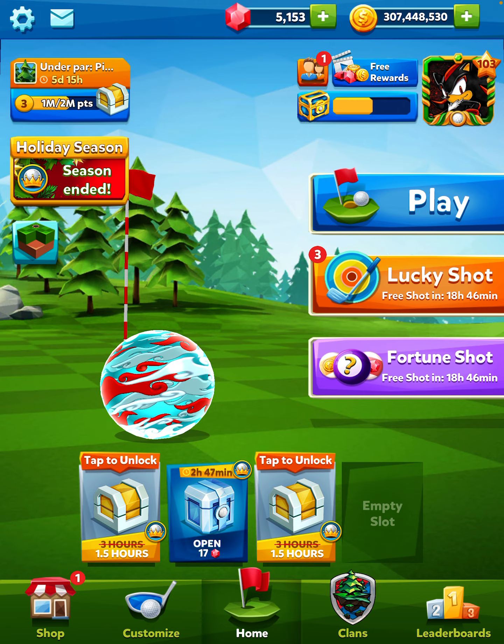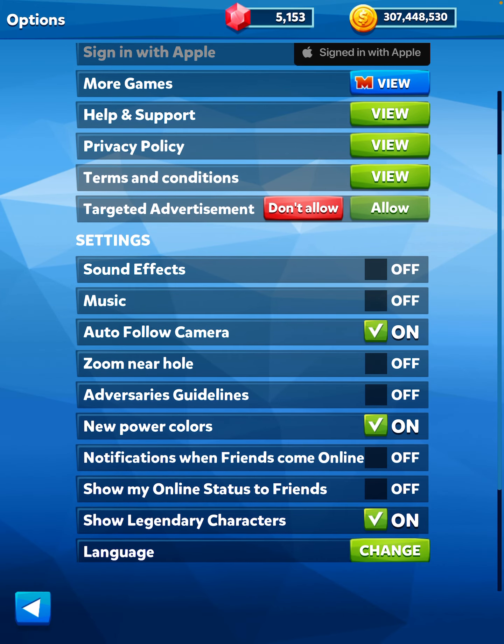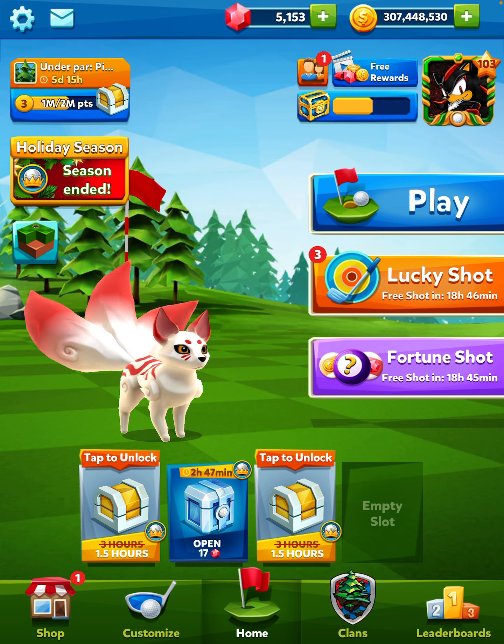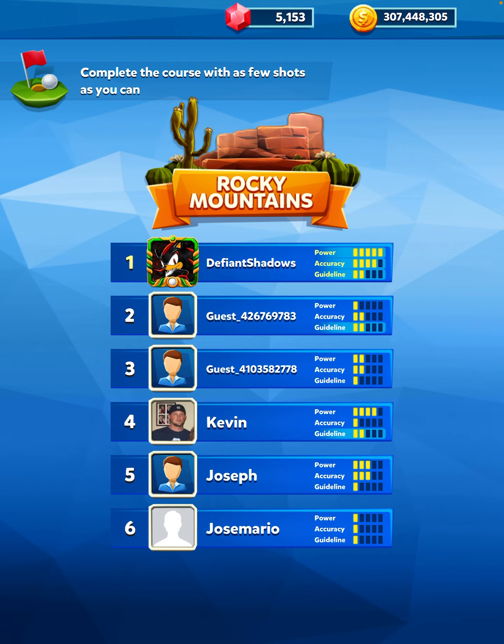I'm telling you, if you are playing the fox and you're using these new power colors, you're doing it wrong — especially on some maps that have sand and water. Let me show you why. I just found this out as I was testing.